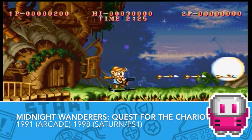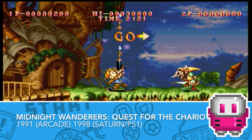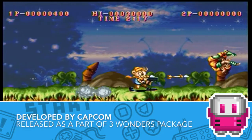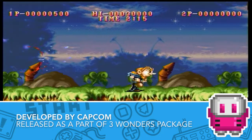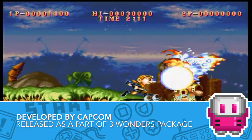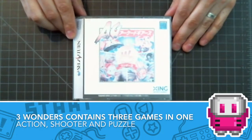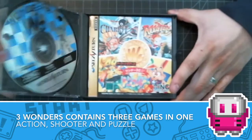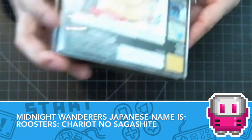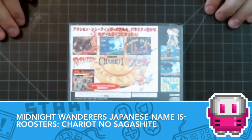Midnight Wanderers: Quest for the Chariot is a side-scrolling two-player action game. It has more in common with Ghouls and Ghosts or Ghosts and Goblins than a run-and-gun like Contra. It was developed by Capcom as part of the 3 Wonders arcade package, which allowed three different types of games on a single arcade board. These games were Midnight Wanderers, Chariot Adventure Through the Sky, and Don't Pull. We'll be looking at the Sega Saturn version here.